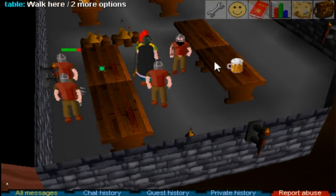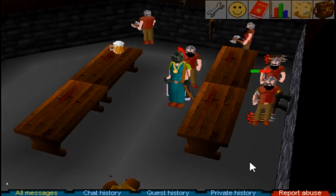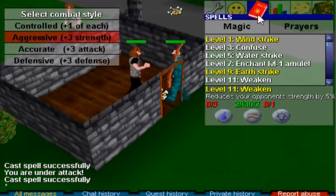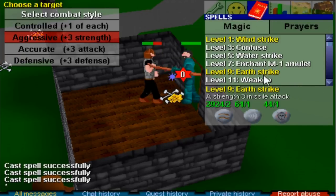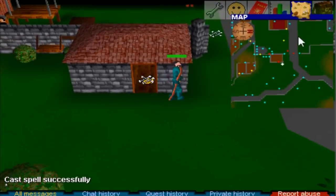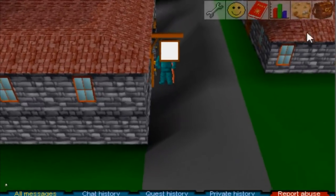Ranged is honestly the weakest of the three combat styles on Classic. If you want any bow above oak, you'll have to either go to the RSC forums and try to get a high-level player to sell you one — likely at an inflated price — or fletch it yourself, which is very slow. If you get lucky with the Observatory Quest, you can unlock a maple longbow. I think you need around 40 to 45 range to use it, and you need to get the right constellation from the quest, which seems to be somewhat random.